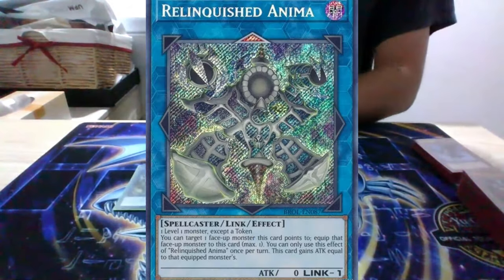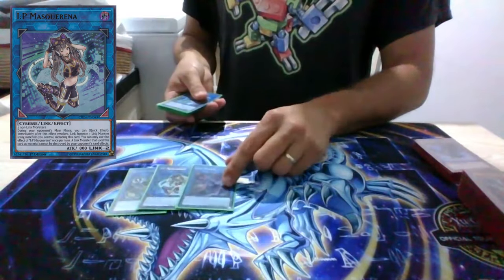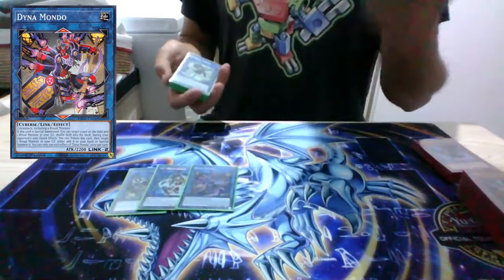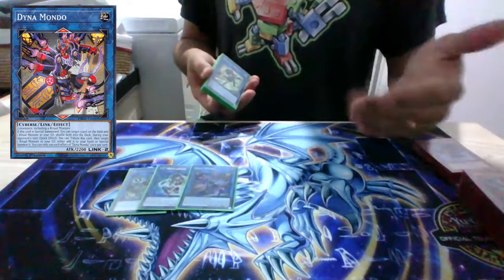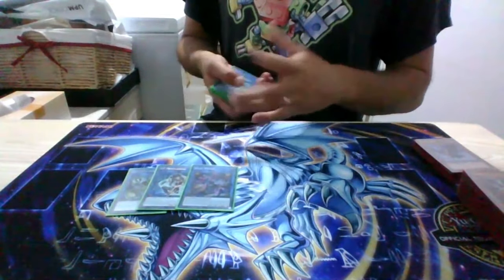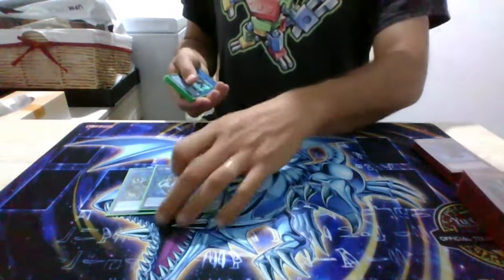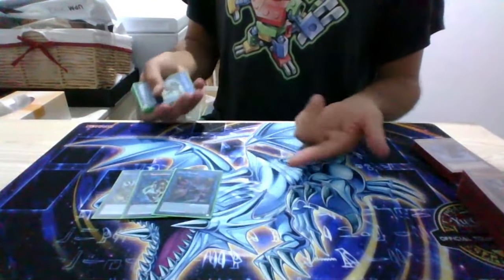Link one — just Anima. Anyone who's played Drytron recently knows you can do the IP into Dynamondo and then revive Dad back. It's a soft once per turn so you can still do another two monster negates. You can do four monster negate-and-destroys with Dad. If you've got IP up as well, this spins one back. That's your one-card combo off the field spell or Nova — you just get into IP and Dad.